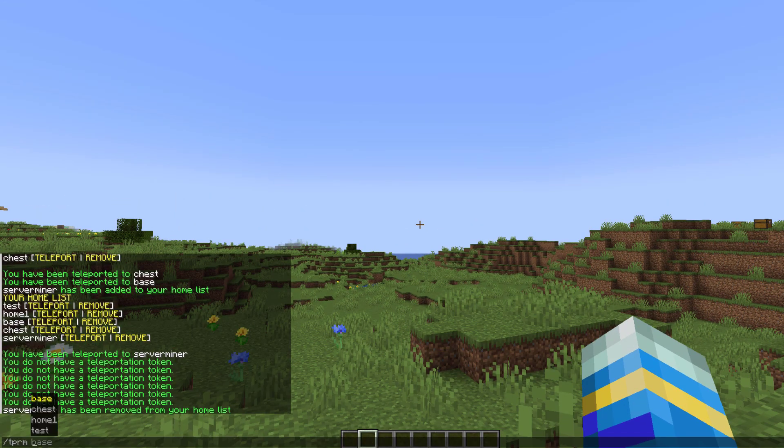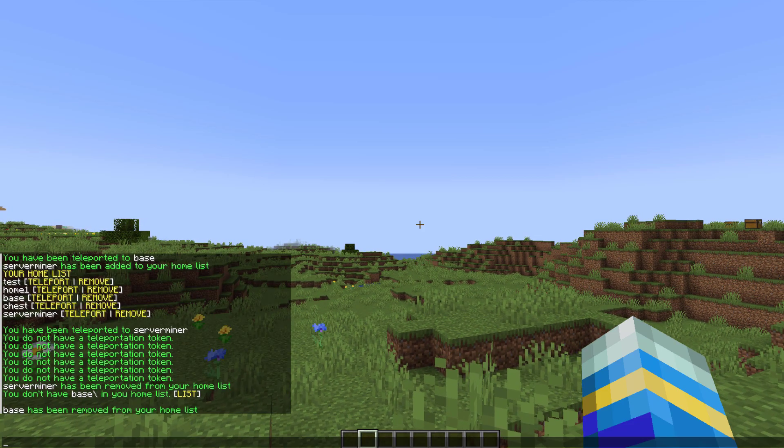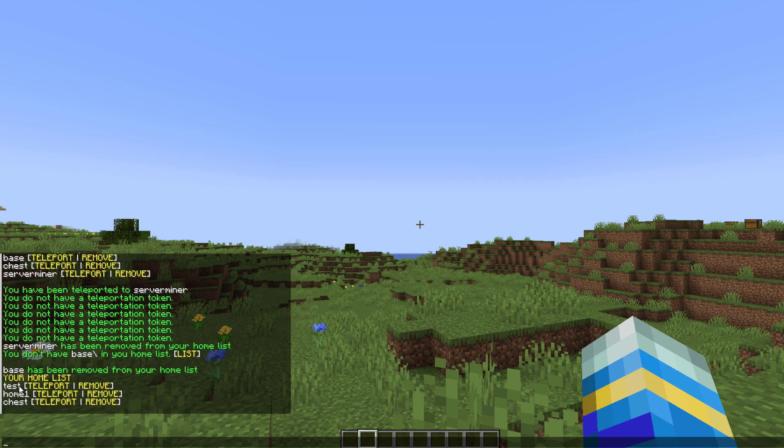We can do /TPRM and that's also going to remove a home rather than clicking in chat. As you can see, I've only got a few left now that I have removed them.